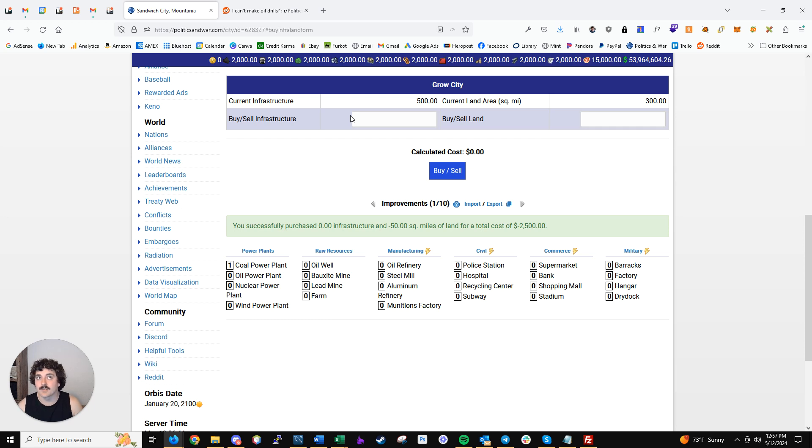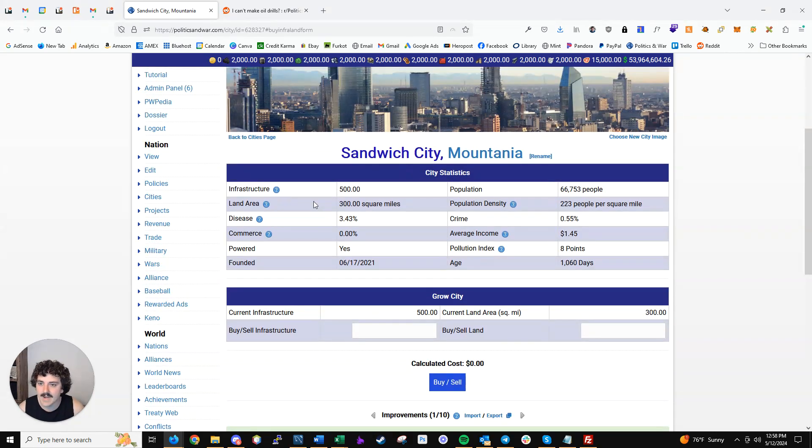You also have the option for either iron or bauxite. That's just how the original six continents in the game were set up. At some point Antarctica was added as a choice, which works a little differently. But in the beginning, each of the six continents had some combination of coal or oil, uranium or lead, and iron or bauxite.